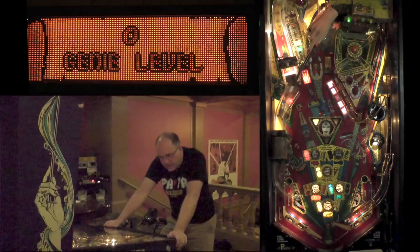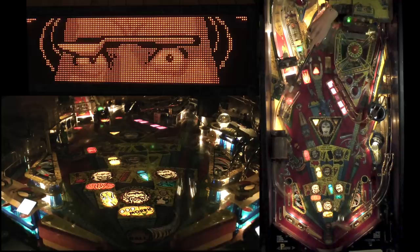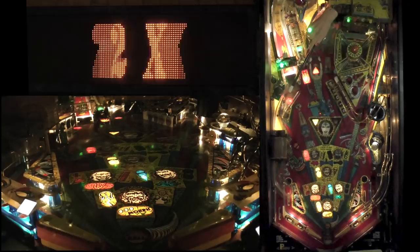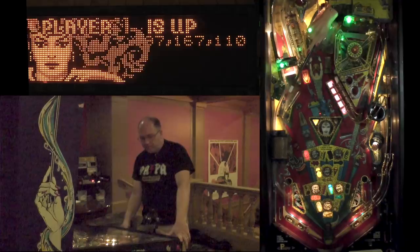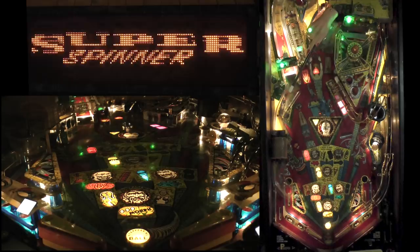I'm going to pick off the last letter in MAGIC to light the lock. You need to complete either of the banks of targets — the three-bank or the five-bank. Taking locks when they're available is usually a good idea. MAGIC is also the bonus multiplier, so hitting the magic drops can give you quite a few points, and it will always light the lock too.